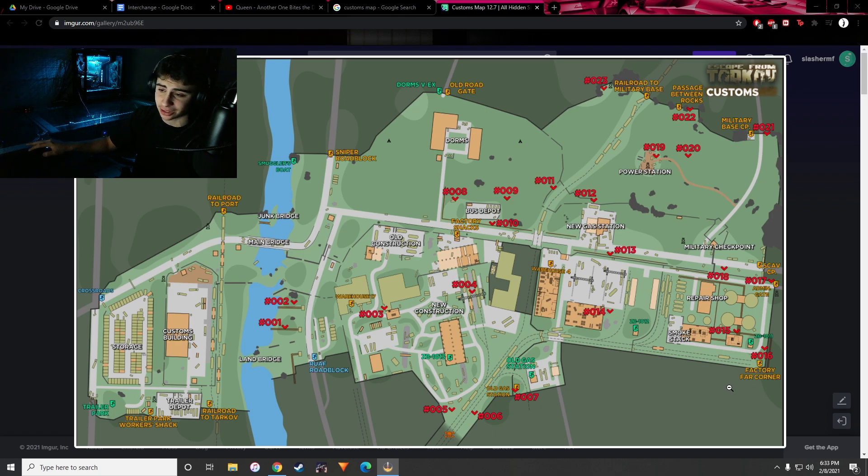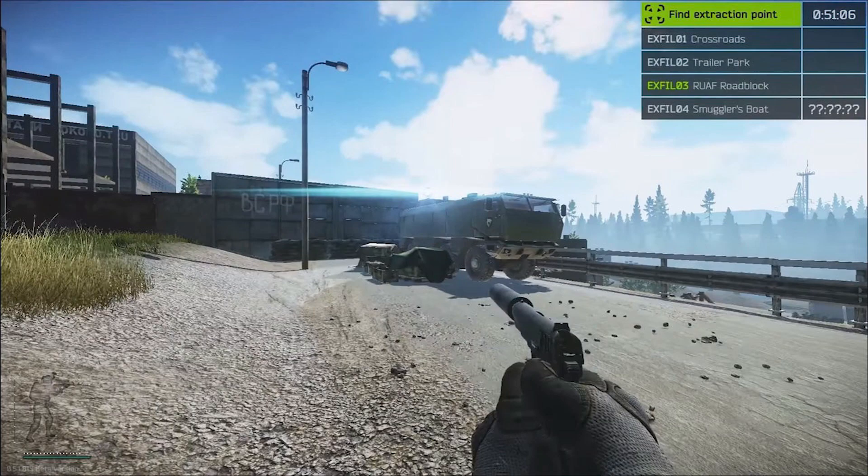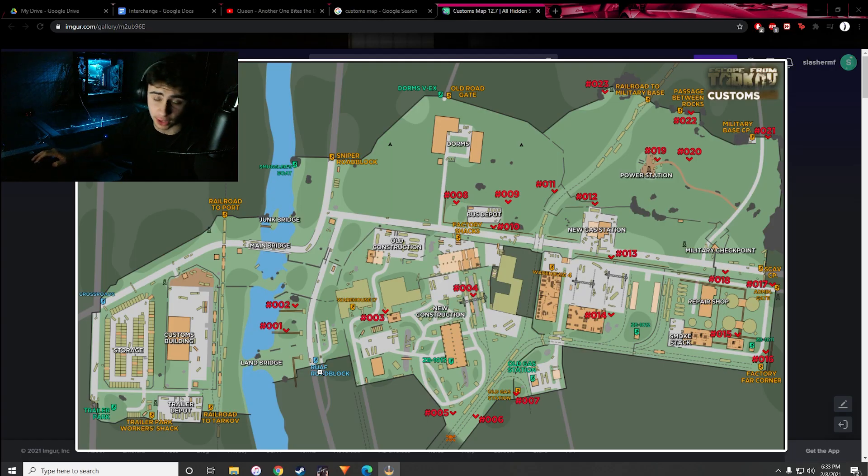Just want to remind you that the Crossroads and Trailer Park extracts are always open on this side of the map. If you spawn on the right side, you'll need to run all the way over and extract via Crossroads or Trailer Park. Trailer Park is always open in every single raid. The Ruaf Roadblock and Smuggler's Boat extracts are also available but only sometimes — you'll know if Ruaf is open by lights on the roadblock, or if a campfire is lit by Smuggler's Boat.